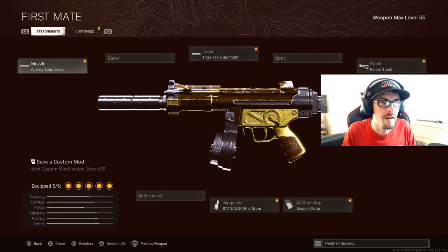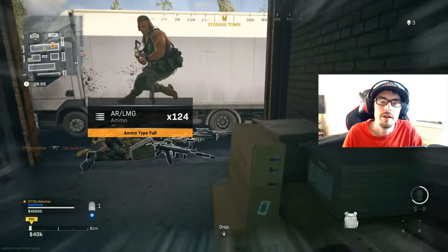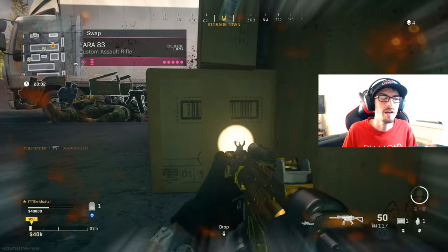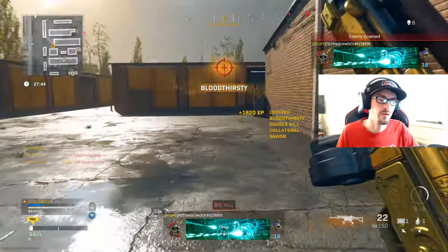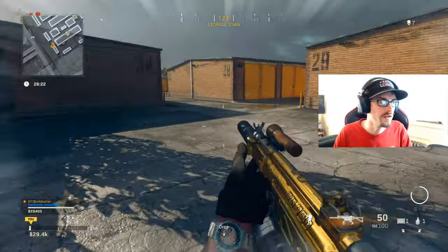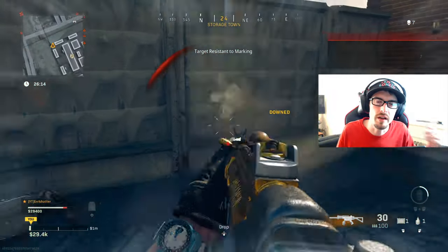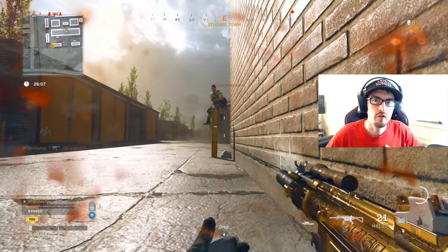My recommended weapon for this challenge is going to be the Cold War MP5. For the muzzle, the Agency Suppressor. The laser, I'm rocking the Tiger Team Spotlight. Stock, the Raider Stock. Magazine, Stun 50-round. And for the rear grip, the Serpent Wrap. I highly recommend this because it's one of my favorite SMGs. If you're more comfortable with something else, use that — it is about getting headshots. Aim high, aim for the head. I guarantee you guys will be able to complete this challenge pretty easily.